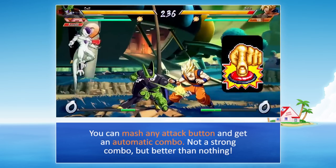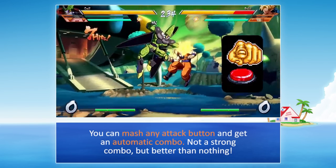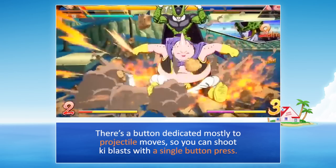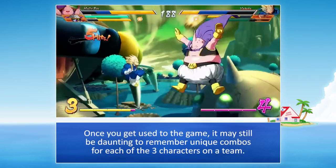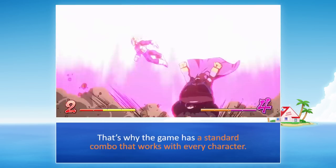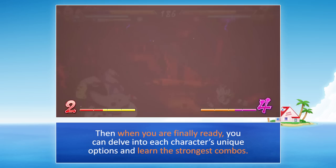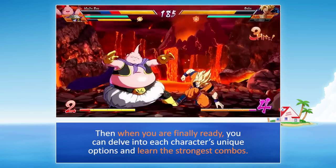You can mash any attack button and get an automatic combo — not a strong combo, but better than nothing. There's a button dedicated mostly to projectile moves, so you can shoot ki blasts with a single button press. Once you get used to the game, the game has a standard combo that works with every character, and when you are finally ready, you can delve into each character's unique options and learn the strongest combos.